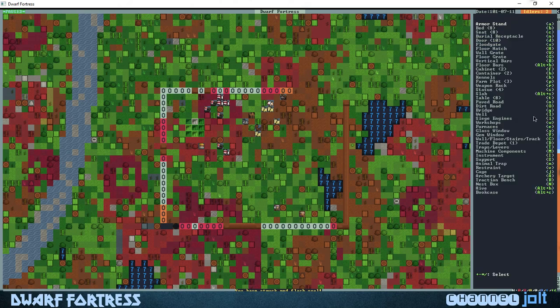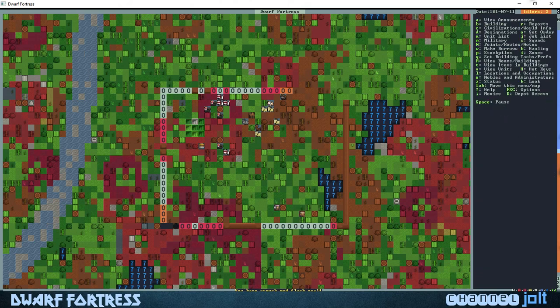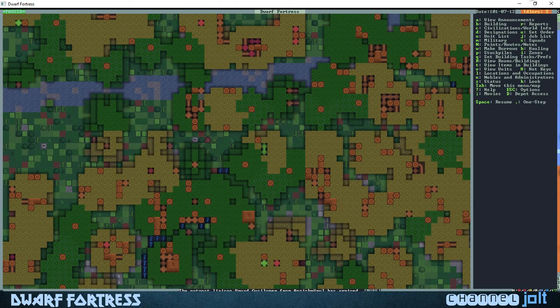Our wall looks good. They've updated the graphics since last time — they built little gates like that, it's pretty cool. Last time it usually just used to be a flat piece of rock, but that's a pretty cool looking little gate right there.